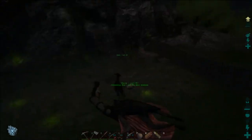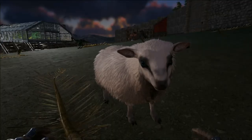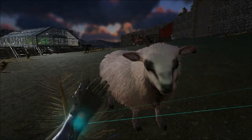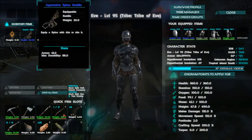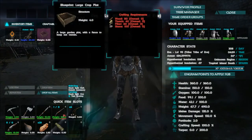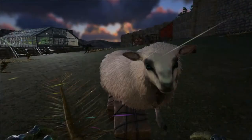We're back at the farm with our super cute Ovis! I stopped at that one red drop and got an apprentice Spino saddle — pretty cool — a laser sight (who cares), and a large crop plot blueprint (who cares about that). So let's go check out our Ovis.